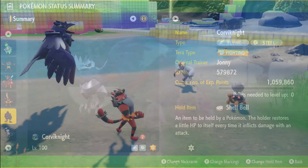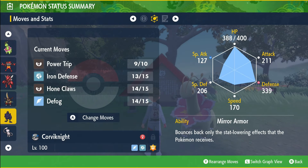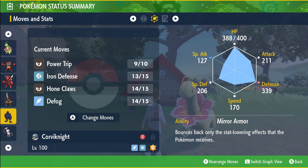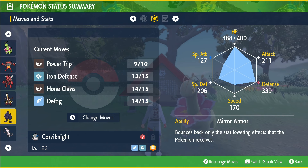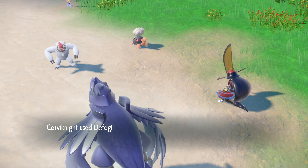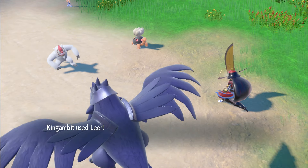If Incineroar is unavailable, Corviknight makes for an excellent replacement. Corviknight works completely the same — boosting its own stats to unleash a powerful Power Trip. Its stats can be boosted with moves like Hone Claws and Iron Defense, which are learned through leveling up, so you don't need any TMs. Since Corviknight cannot learn Brick Break, you'll have to opt for Defog instead. Don't forget to change Corviknight's Tera type to Dark.